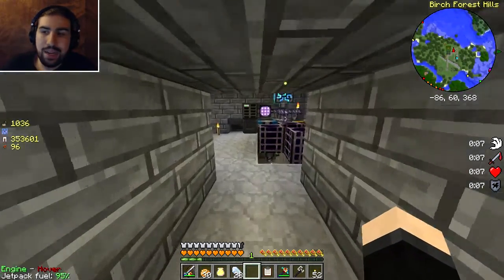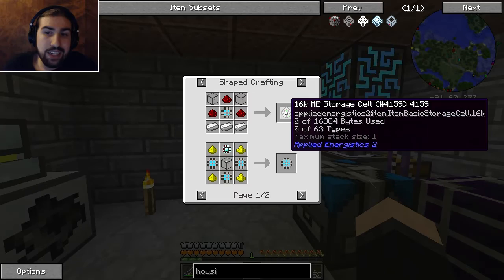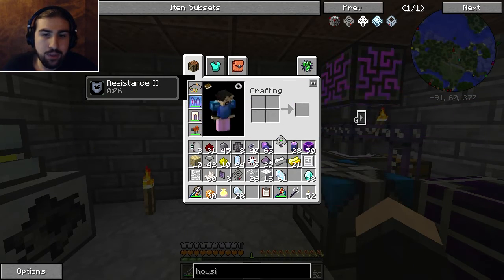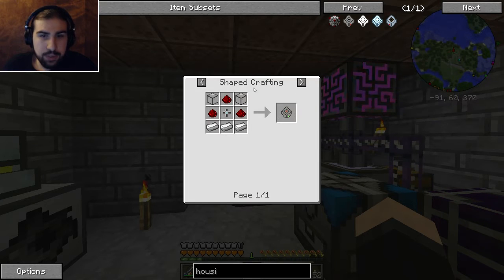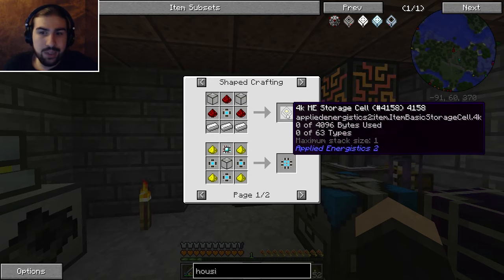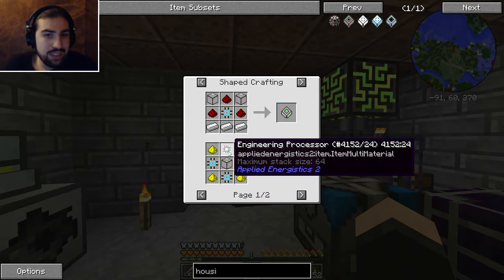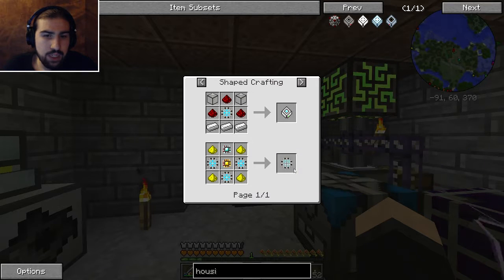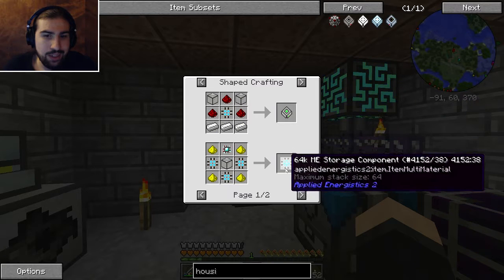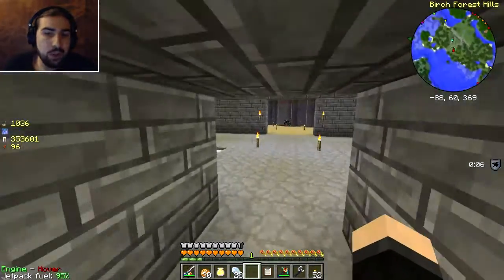I cannot un-craft this - once it's a 16k, it seems like it's stuck as a 16k so you can't upgrade it further. But a 16k honestly is probably plenty. It can only hold 63 different types of items, so that's probably good enough. I'll do this and plug it in here. Pretty much 4k's I think are the most ideal - that's 4,000 items of 63 different types. Somewhere between 4k and 16k is probably what I'll aim for. Jumping up to the 64k is just a lot more Certus. The progression is actually the same recipe - engineering processor and quartz. I will be working on that more off camera.